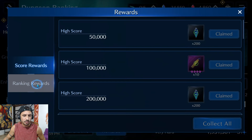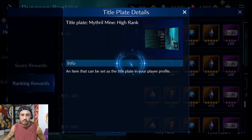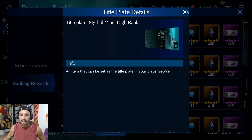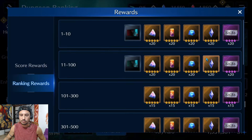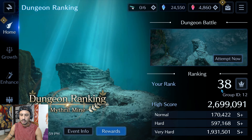We can go over here and I'm going to show you guys what you are going to be able to get. In the top 11 through 100 you're going to be able to get this green Mythril Mine high ranking plate, along with a bunch of really nice synthesis materials and 24-star-plus weapon guaranteed draw tickets.